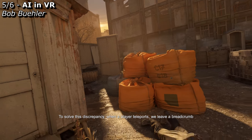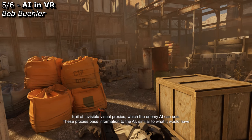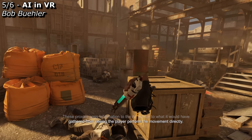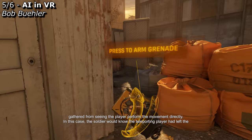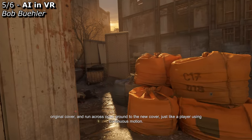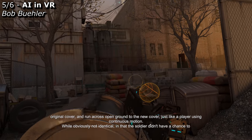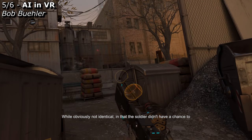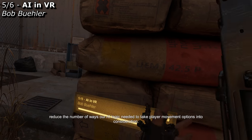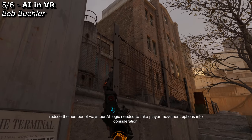To solve this discrepancy, when a player teleports, we leave a breadcrumb trail of invisible visual proxies which the enemy AI can see. These proxies pass information to the AI similar to what it would have gathered from seeing the player perform the movement directly. In this case, the soldier would know the teleporting player had left the original cover and run across open ground to the new cover — just like a player using continuous motion. While obviously not identical in that the soldier didn't have a chance to take a shot at the teleporting player, these features did allow us to reduce the number of ways our AI logic needed to take player movement options into consideration.